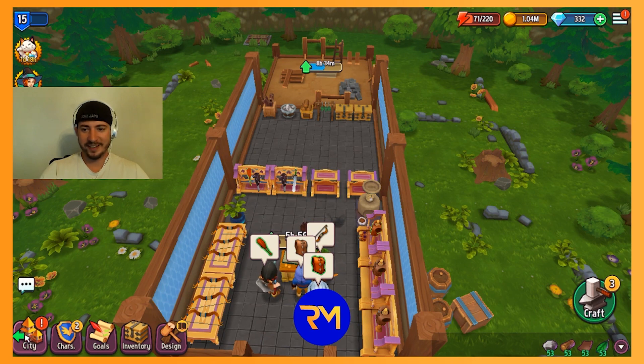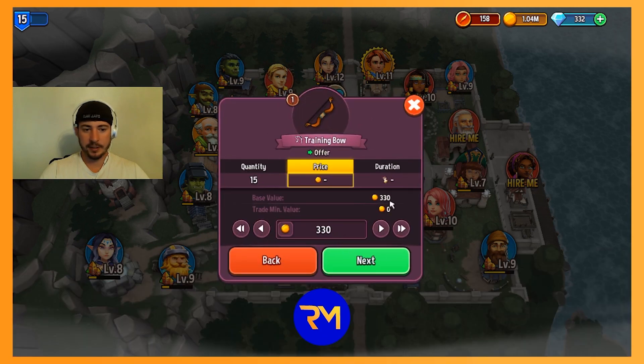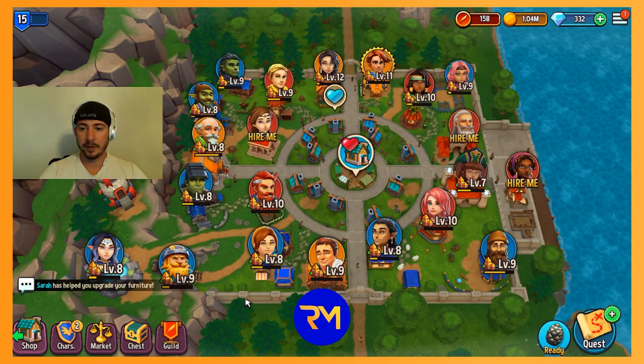The market is crazy because there are so many high-level players who want really low-level items to sell in their shop and surcharge. They're willing to pay up to 10 times what the item is worth. These training bows I've been crafting — I can put them in the market for 3,300 each and sell 15 of them. Surcharging in your shop doesn't let you level up faster, so selling things in the market is better — you're making 10 times more money.